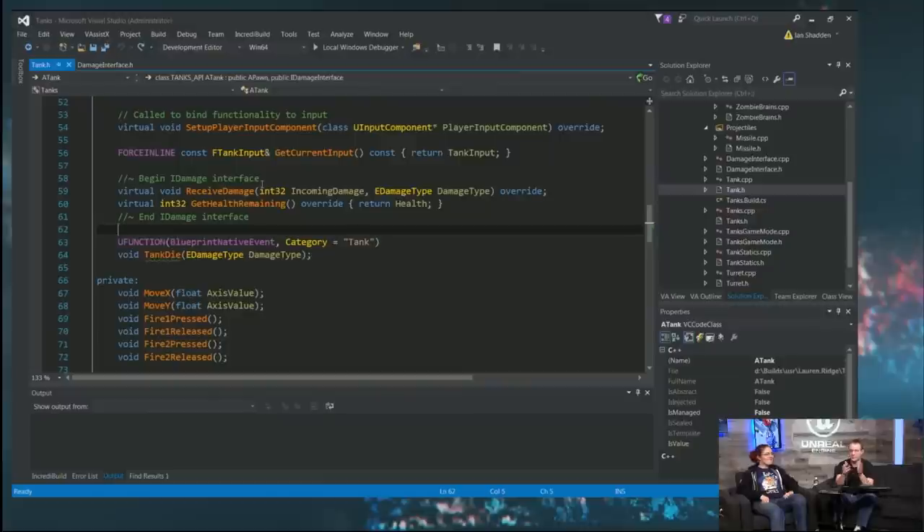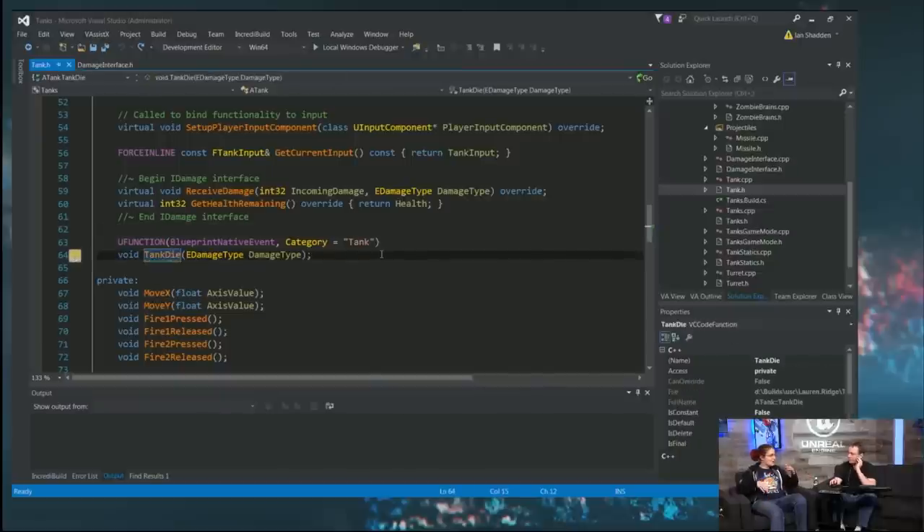It would be reasonable to write a tooltip that says 'this happens when the tank dies' — as opposed to 'I'm telling the tank to die.' Also useful to note that it has a native implementation, so in Blueprints you'd know there's some base code you could call or not call.